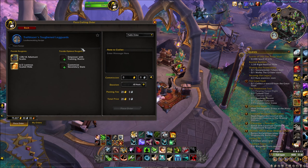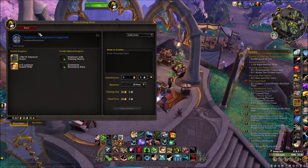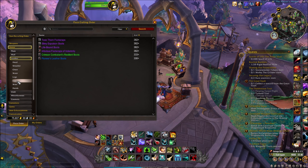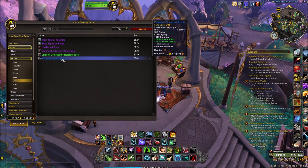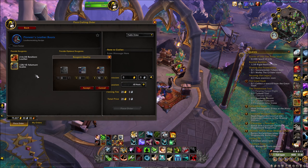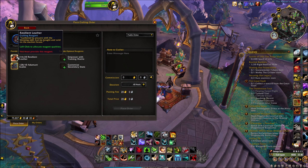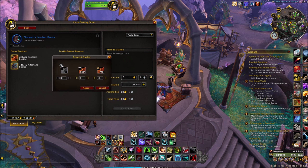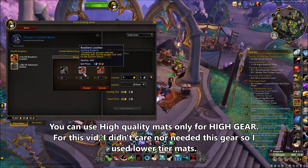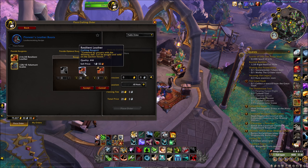Let's use Toughen Laggard as an example. I do have the mats but I don't have enough, so I'll go with the Leather Feet slot instead. Choose this one — it says it'll cost 20 Resilient Leather and 10 Adamant Scale. That's third quality, and I want to use the lowest quality instead, since I have 2315 of these mats.